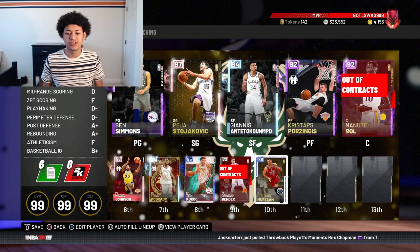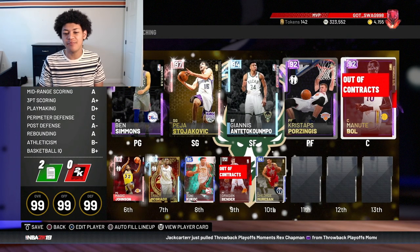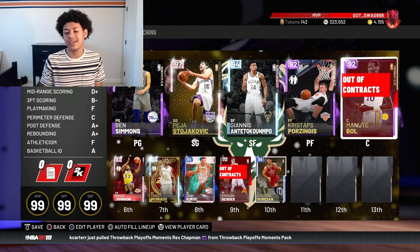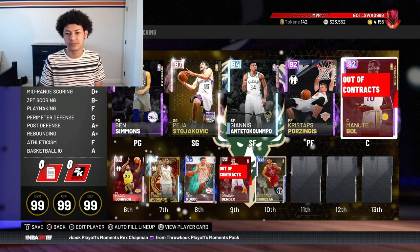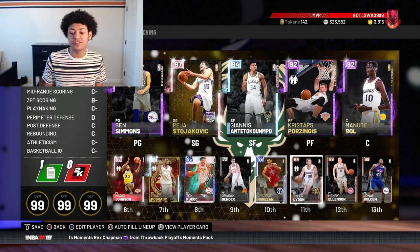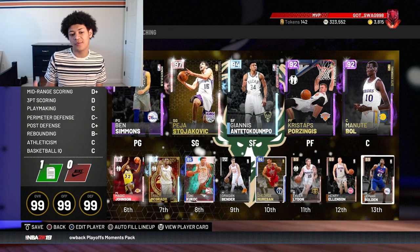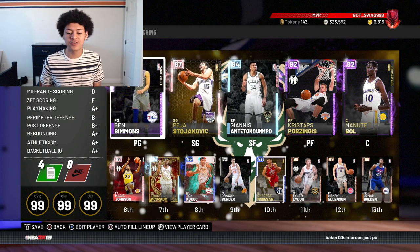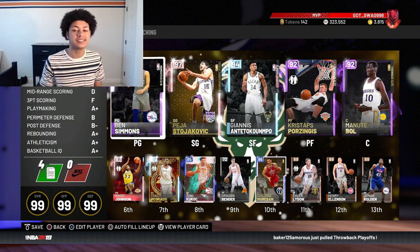Off the bench at center we have a Sapphire George Muresan, also standing at 7'7". Here is the full 10-man squad — the tallest players at every single position in NBA 2K19 MyTeam. The last three players are bronze just to fill the roster; we're only rocking a 10-man rotation. Without further ado, let's take them into Unlimited and get a W.